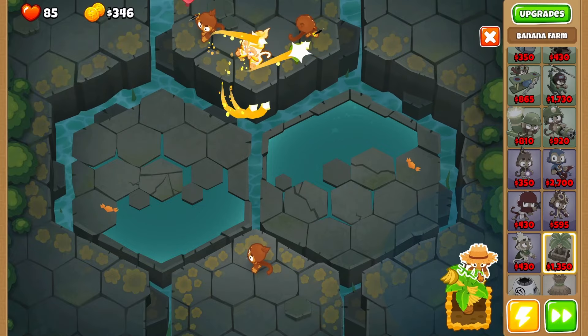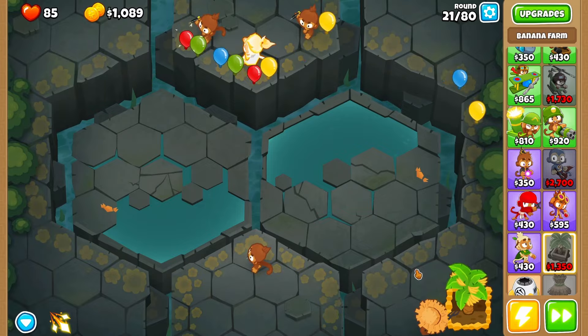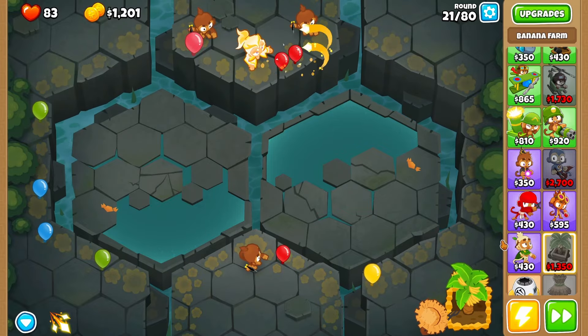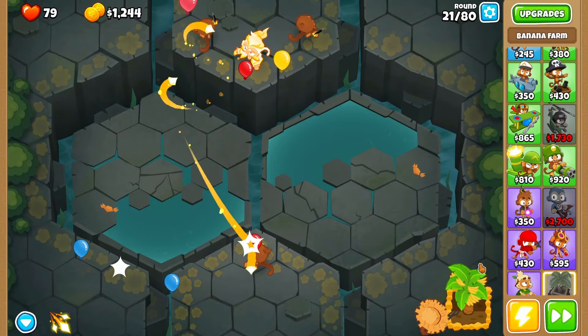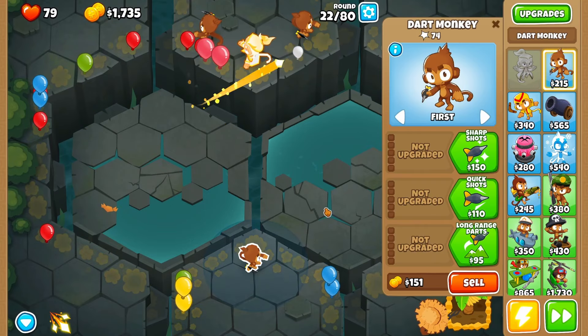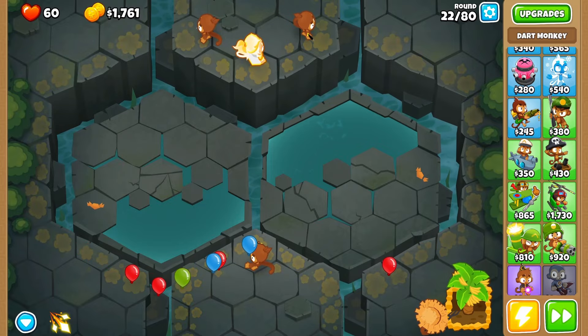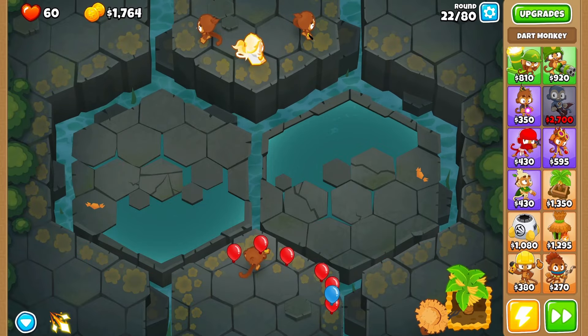I just completely despise picking up bananas manually, so I do have a farmer and I'm gonna place him down — pretty much the only power I'll ever use. We're getting backed up here, though. The power isn't gonna be any good if I just die right now. I think farmers only cost like 50 monkey money — not a big deal. I'm definitely getting backed up to the point where I need to get something up.